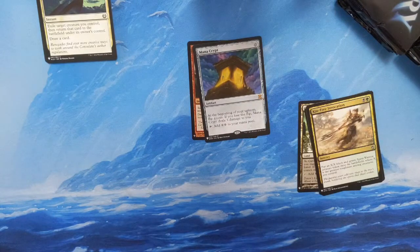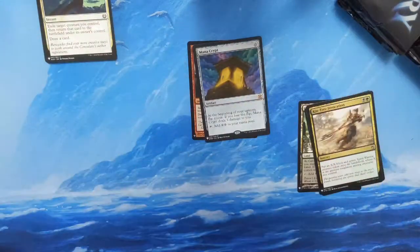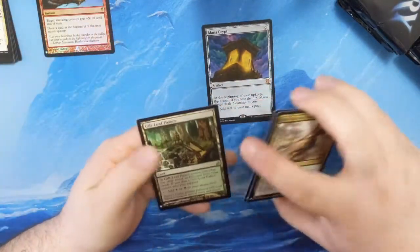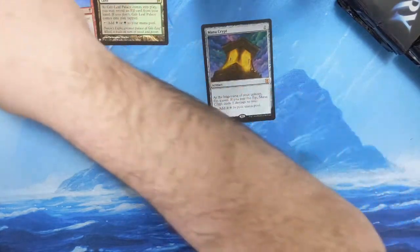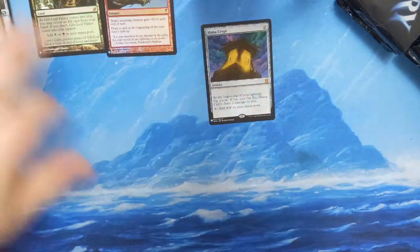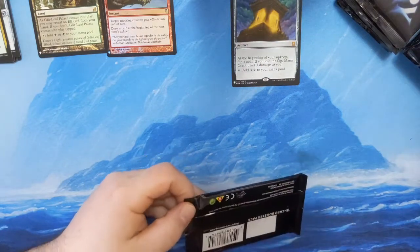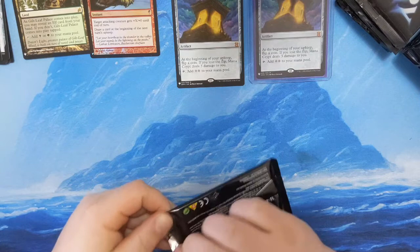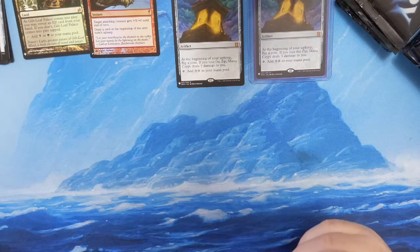First card — Mana Crypt! What?! Let's go team! Podavian Rage — oh man, I didn't even see that behind there. That is something else. Wow, you guys can see my face right now — that is insane! I really should sleeve that but we'll just be really careful for now. Wow, double Mana Crypt — oof!